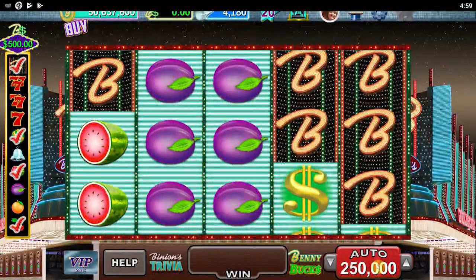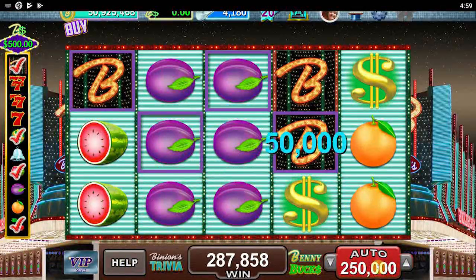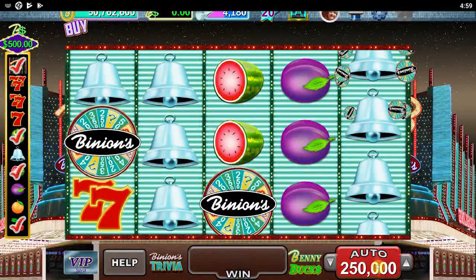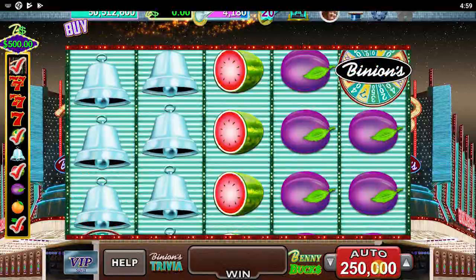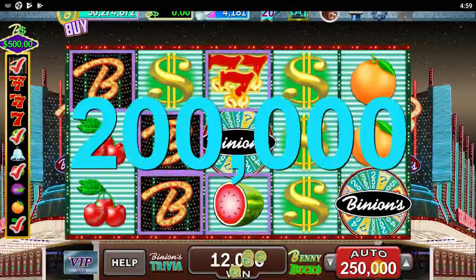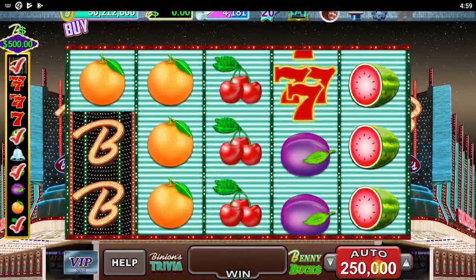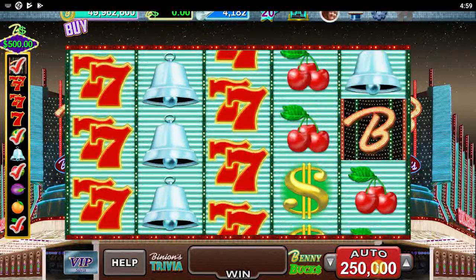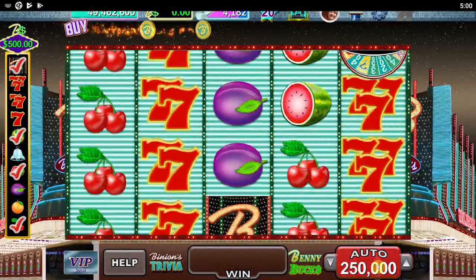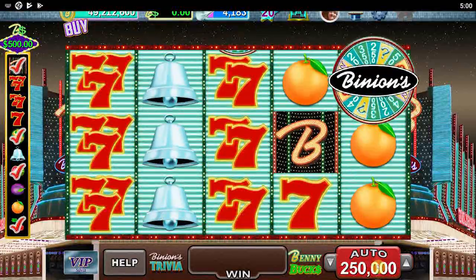We're not doing too bad so far. I think we started with about 54 million, got back up to 55 million pretty quickly, and we're back down to 50 million already. Let's get a wheel — no wheel for us. I guess we did get a wheel but it was too late. They want to give us this Binion's wheel but it just keeps dropping random ones in, which is not good for the payback percentage.